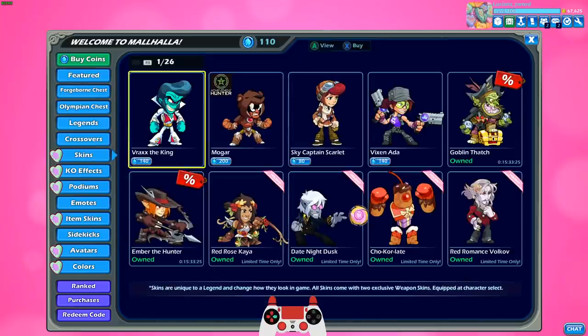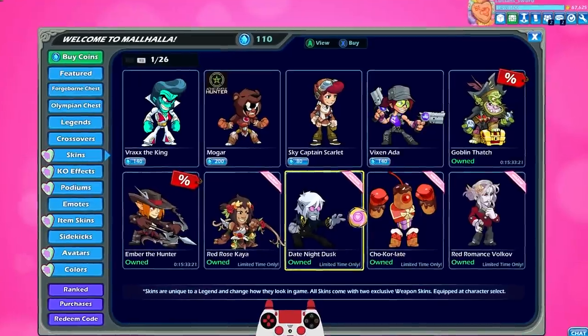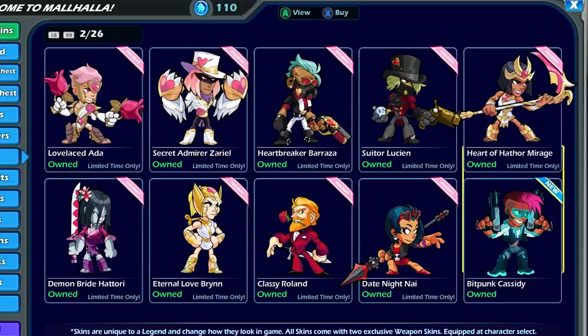Today we're going to continue the Valhallantines Day coverage with some more games. Yesterday's video we covered the new skins: Red Rose Kaya and Date Night Dusk. And today we're going to be covering all these other amazing Valentine skins that you can get right now for a limited time in the shop.